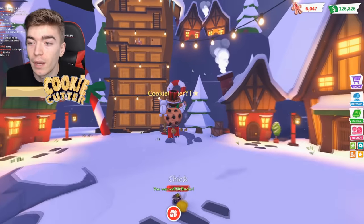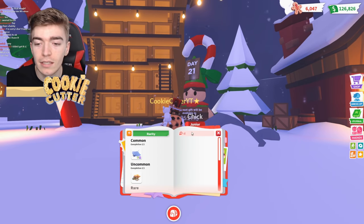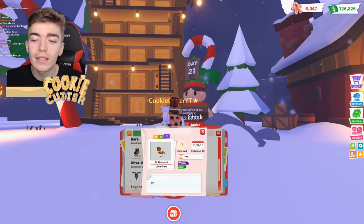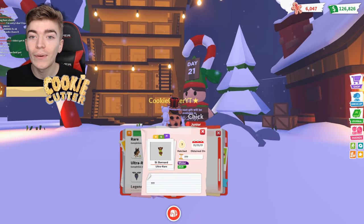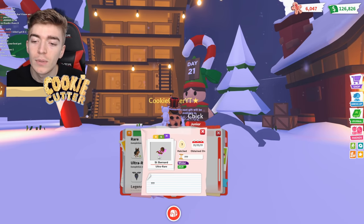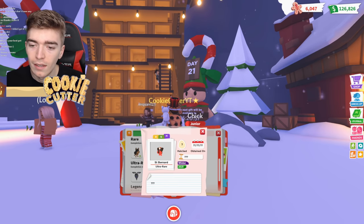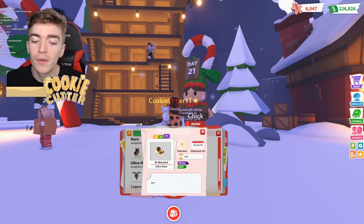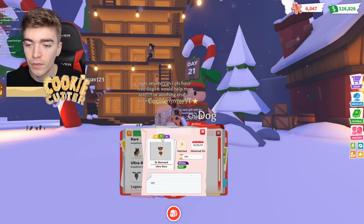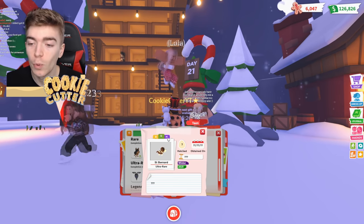I just want the Mega Neon Saint Bernard, okay? They've gone to the effort of making it. Let me show you — ST stands for Saint. We can see in this tiny little logo what the Mega Neon looks like: its feet glow, its nose glows, its forehead glows, and the spots on this little dog's back also glow. A Neon version is the same but glowing in white — a lovely snow color. And it just says Winter 2021.